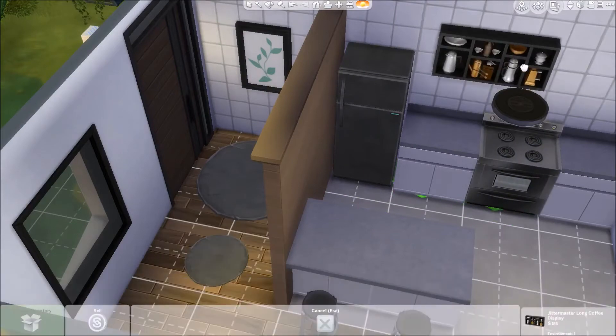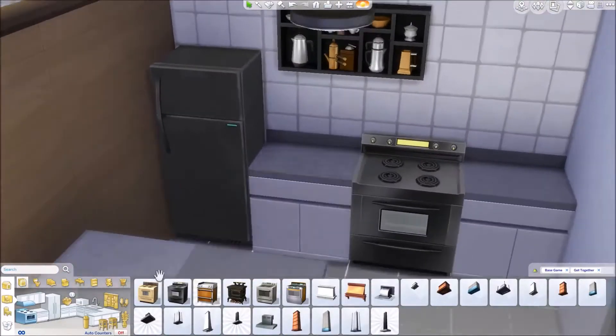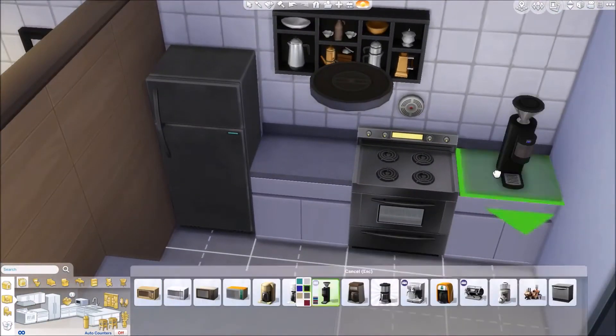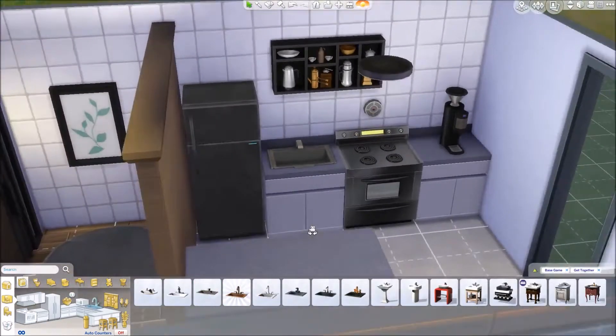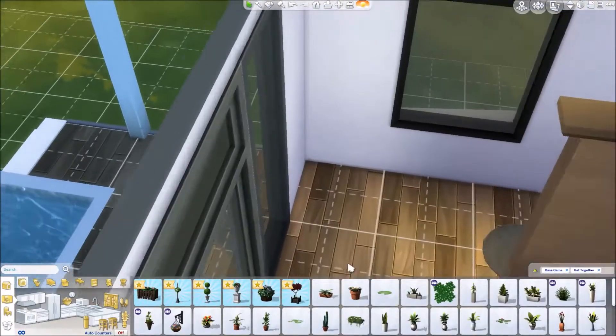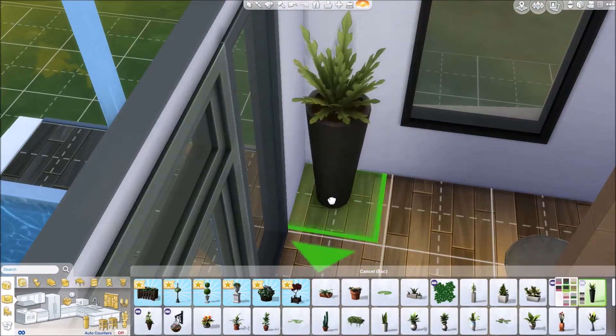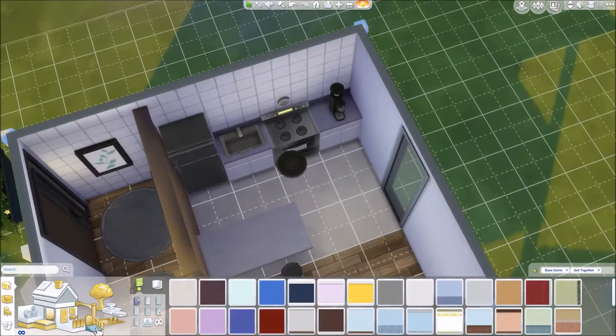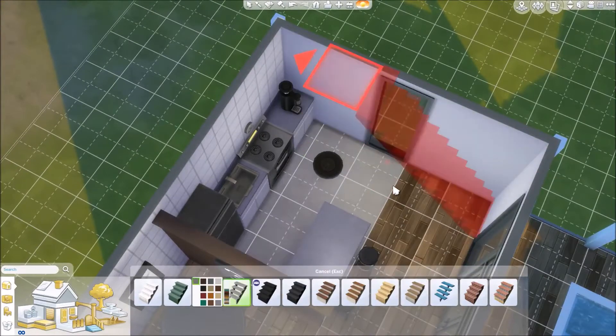This house is base game and only the Get Together expansion pack. I really want to try to make it look like less of an expansion pack, so if you got Get Together, then you can buy this house. That coffee thing I just put down is a coffee grinder — it's not a coffee machine. I thought it was a cool coffee machine, but it's not, so in the end I get rid of it and put in a regular coffee machine. You'll see in the screenshots the actual coffee machine I put in here.